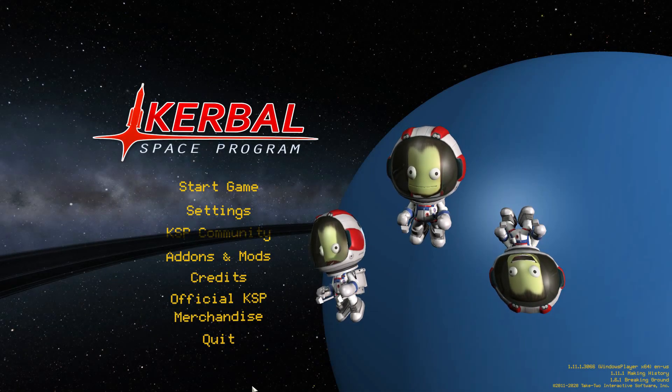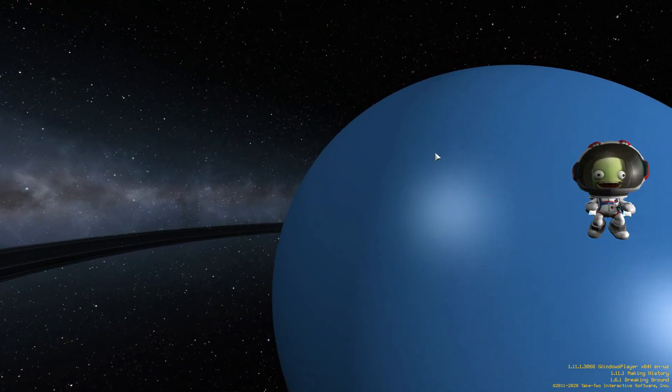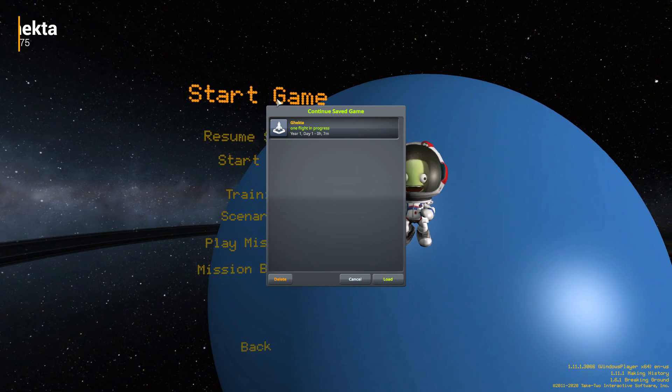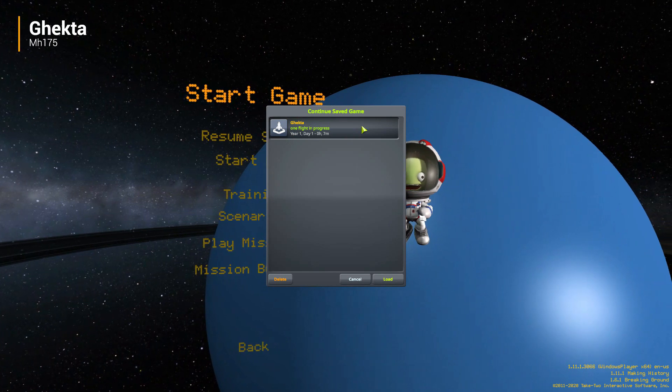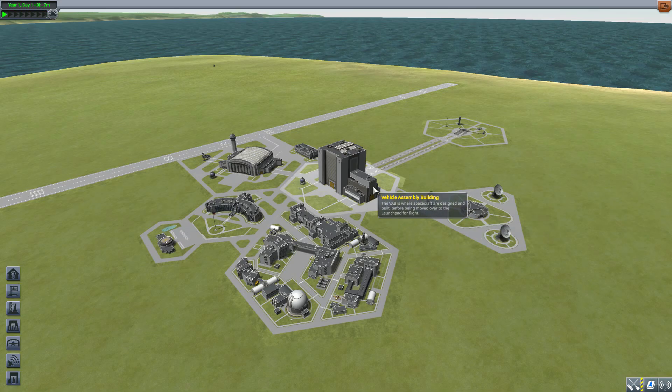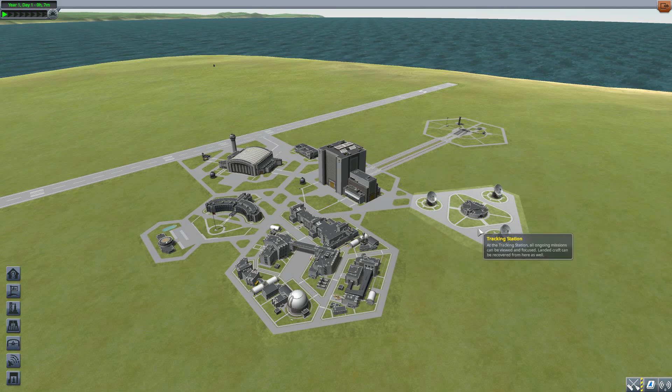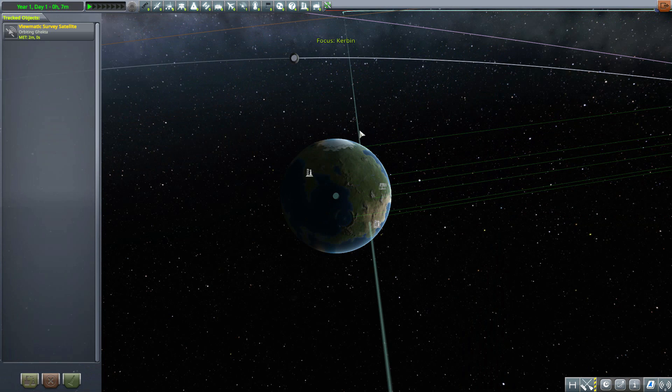Hello everyone and welcome back to Cut Above Space Program, where today we are having a look at the Gekta mod, which is being made by user mh175. What this glorious little piece of work looks to add into the game is a wonderful new water world with a couple of moons for you to explore. I've been having a lot of fun with this one - who doesn't want some more oceans to sail around? Let's jump into the tracking station and have a look.